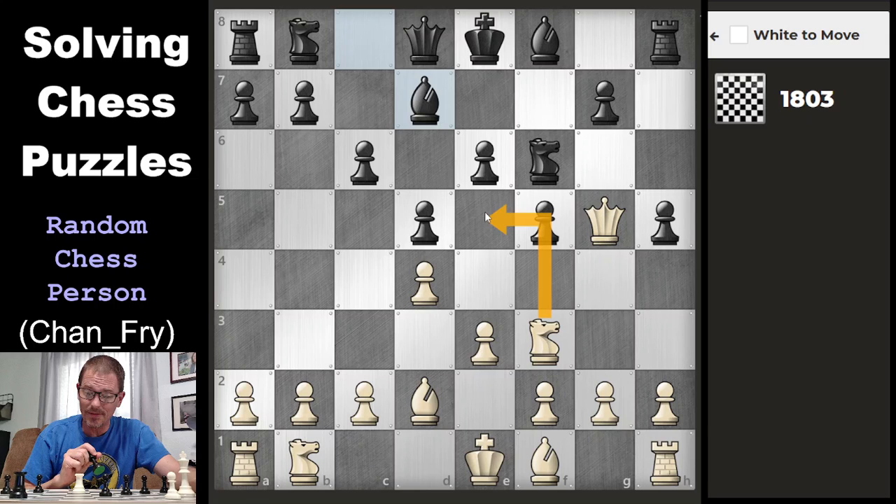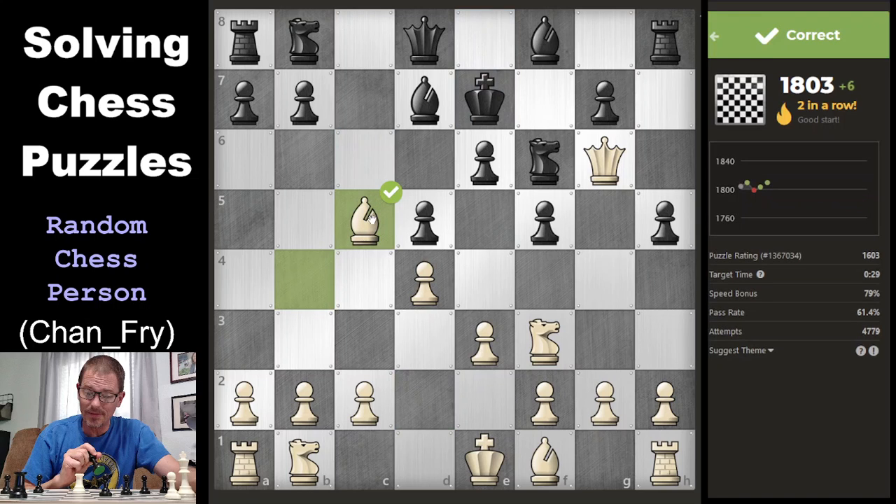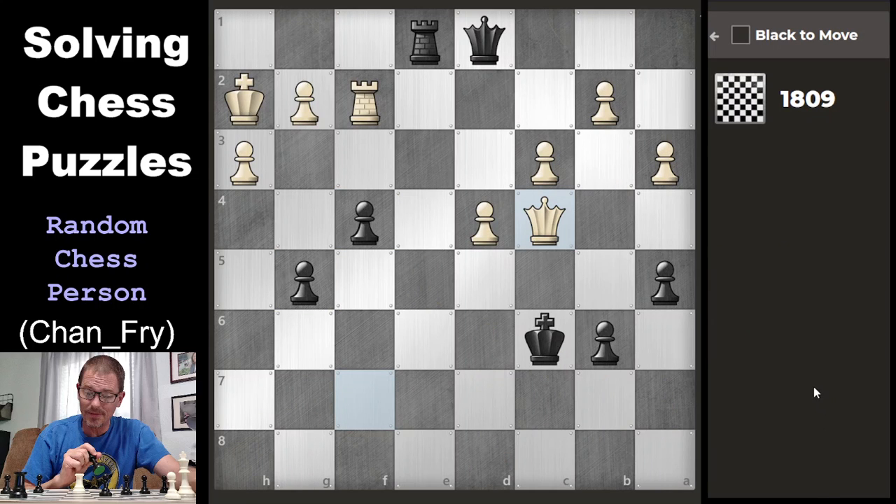I can jump into this really nice outpost square, but it doesn't actually threaten anything. I can say check, and I don't think they can block — none of those pieces can block. I'll be forced to move here where I have a follow-up check. Is that mate? That almost looks like checkmate. It was checkmate! I spent too much time looking at the development of the pieces, which distracted me because it's so rare that these puzzles are barely out of the opening. That looked like maybe move eight or something.